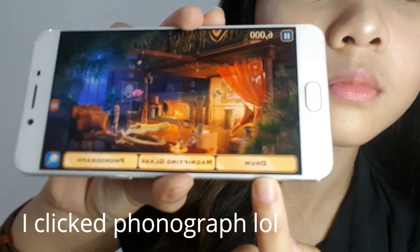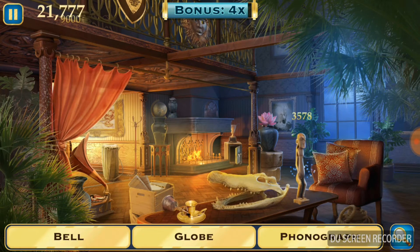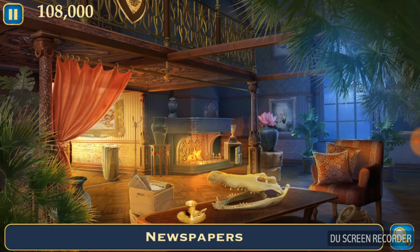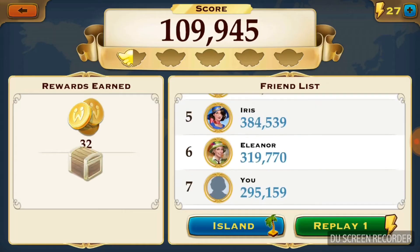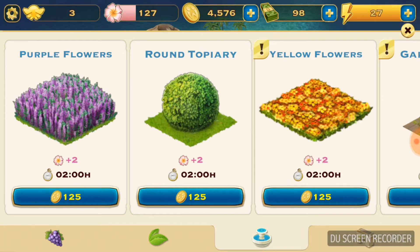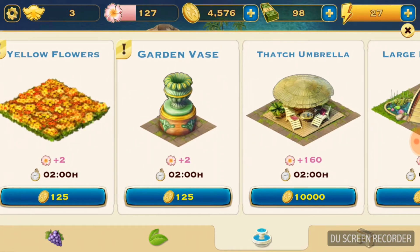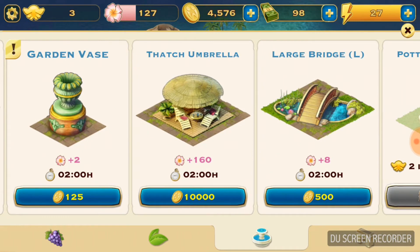Here's the drum. You can also decorate your island when you have money, so your prestige will increase and you can unlock new scenes. For example, a Tacha Umbrella costs $10,000.